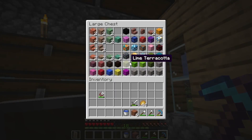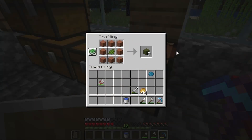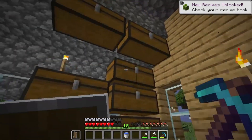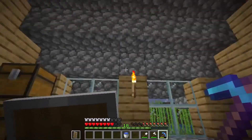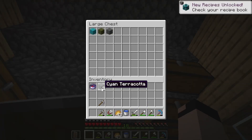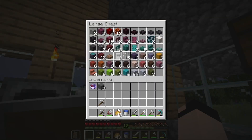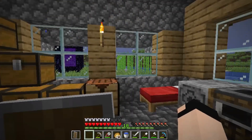We had lime terracotta, so we need the green and cyan. There we go. Also, I think this looks more grey, but that's probably just me — it's never really looked like cyan to me. But you know, it's fine.